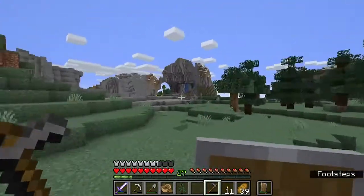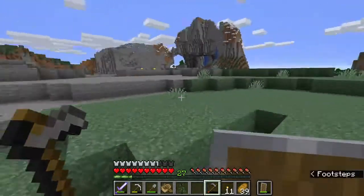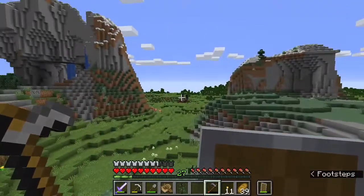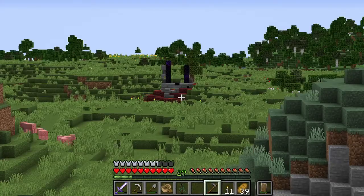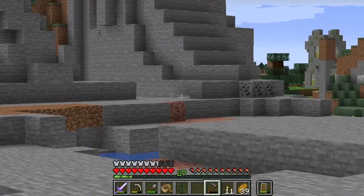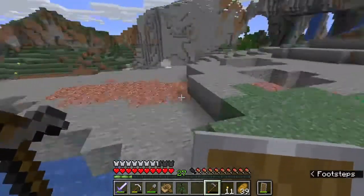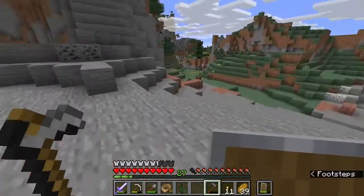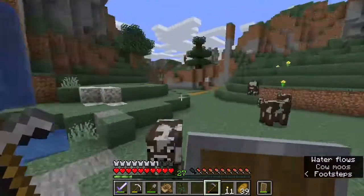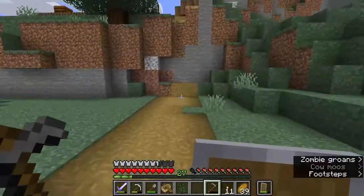We should be able to see our house from the village if we can see the village from our house. Ooh, look at that - we have another abandoned portal. And where is this village? There it is - see the church, or the temple, or whatever you want to call it. We have a nice little villager settlement. And this is a taiga villager settlement - like I said, it was kind of themed.